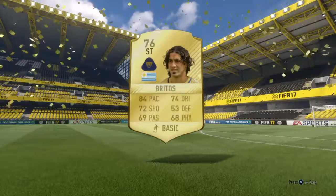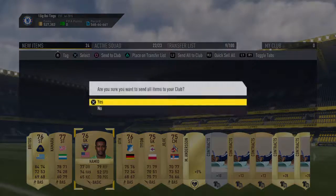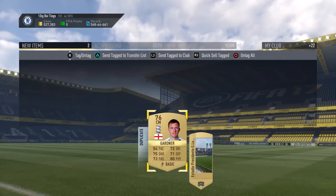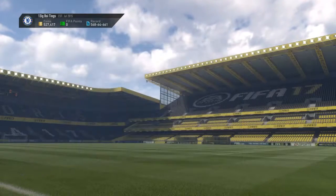Jumbo premium gold pack - nothing great. I thought it was going to be Cavani. This guy might go for some coins - probably not, unless there's a Uruguayan SBC for the South America tour, which there probably is actually, so we'll hold on to him just in case. He's 86 rated.